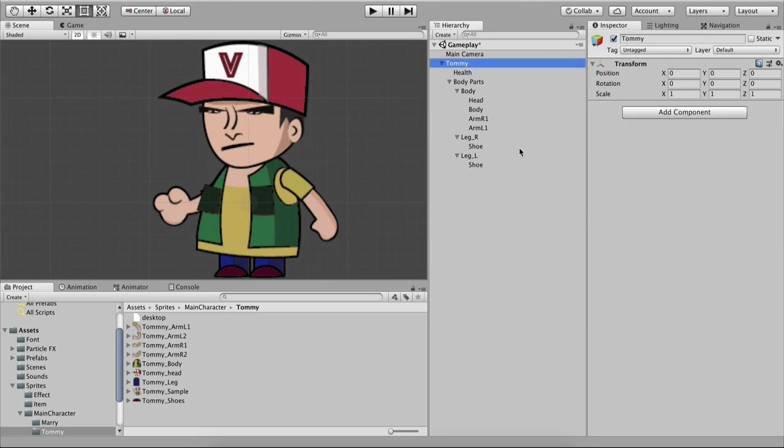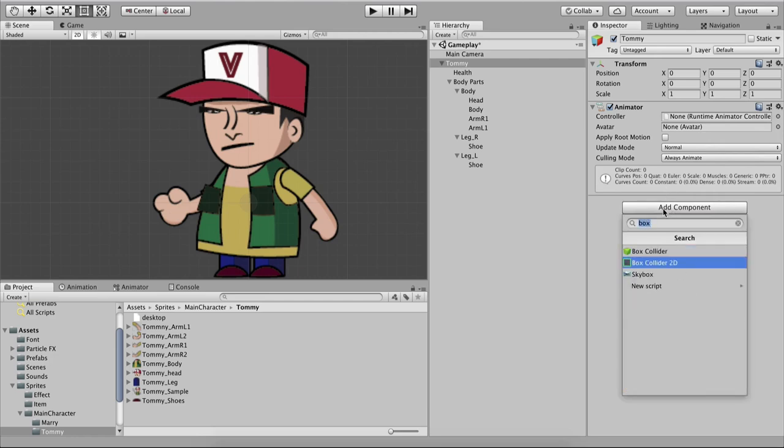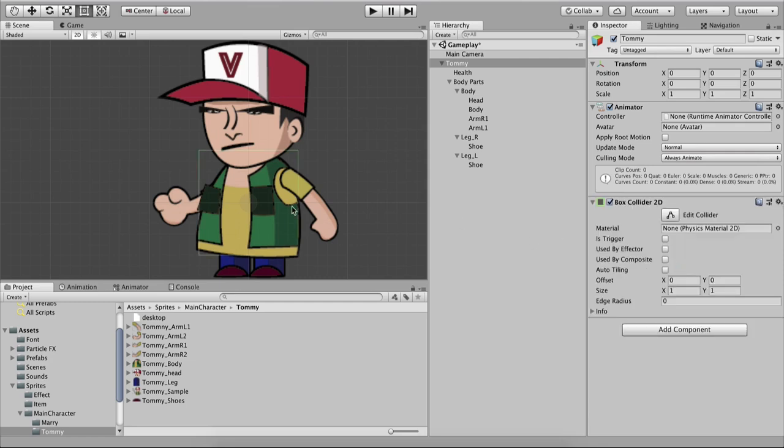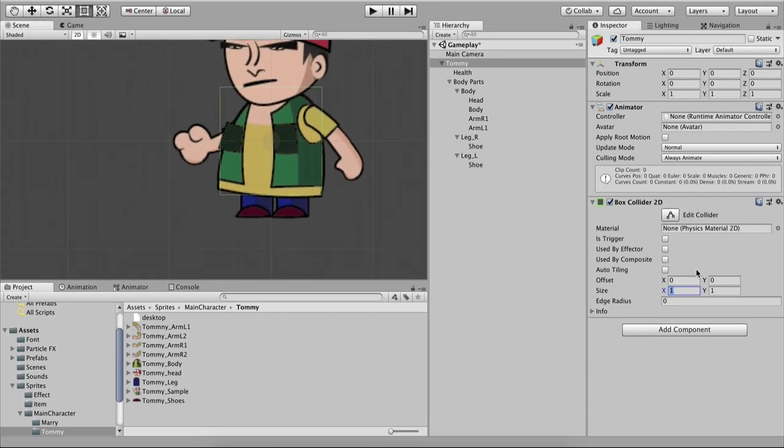Before we wrap this video, I'll also attach some components to Tommy. First, an Animator component — filter for Animator and attach it. We'll animate Tommy later. I'll also add a Box Collider 2D. Make sure you use Box Collider 2D not Box Collider, since this is a 2D game. I'll change the size: X stays 1, Y is 0.18, and the Y offset is -0.62.